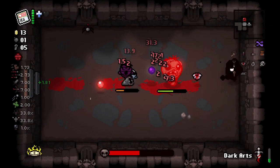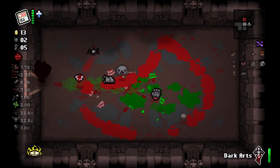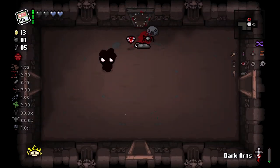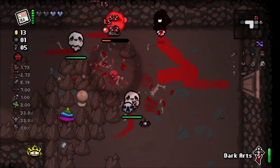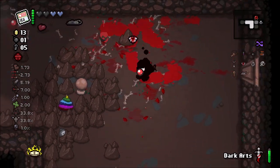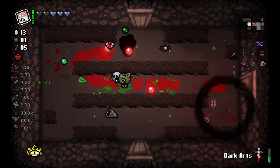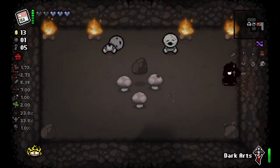This fight is absolutely awful, I hate it — mostly because of that guy on the left. We don't really need the Left Hand. Ooh, two soul hearts — don't mind if I do. I waited there because there was one more fire left and I wanted the troll bomb to hit it. One of the additions to our team I didn't mention is Spider Mod — the little spider following us — he's allowing us to see enemy health bars.